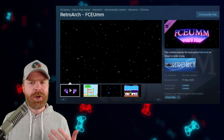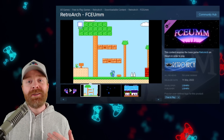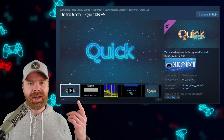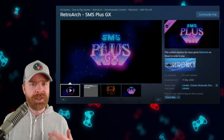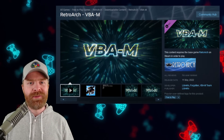Last up here, we're talking about RetroArch on Steam and also the Steam Deck. There are a bunch of new cores — four in total that have just released: FCEUMM, which is NES; Quick NES, which is also NES; SMS Plus GX, which is well known for the Sega Master System and also Game Gear; and lastly, VBAM, which is Game Boy Advance.